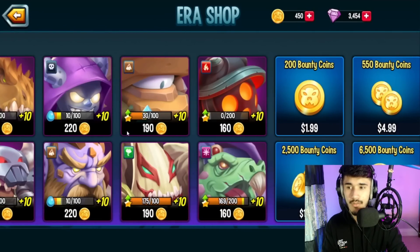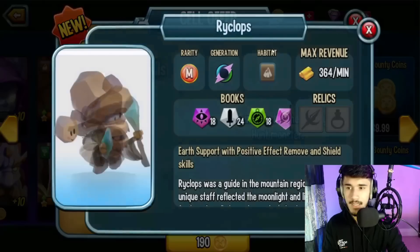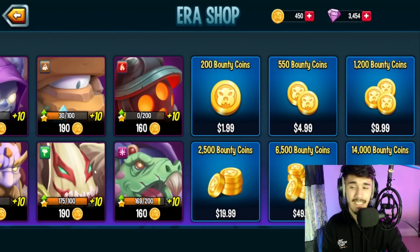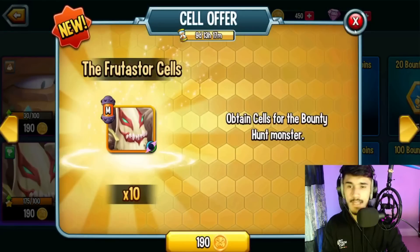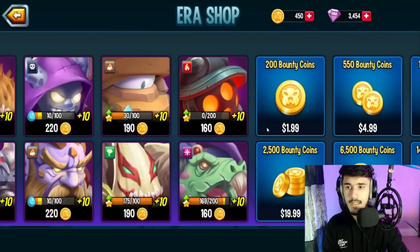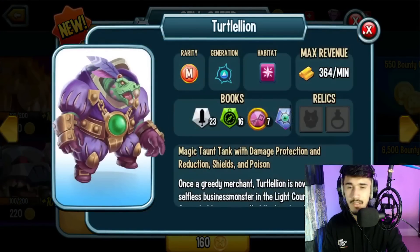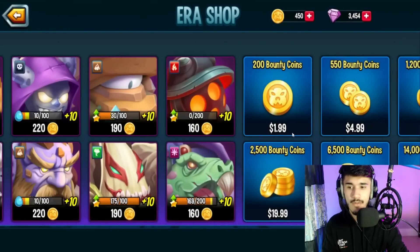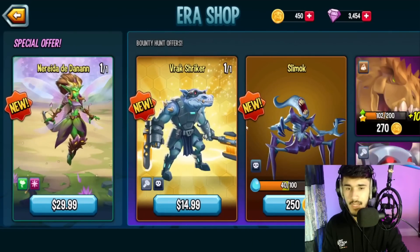Ogronk is not really worth it — skip it unless you need it for book rewards. Same goes for the next one — only worth it for book rewards. Collapse is actually pretty good and is still one of the solid metro monsters, so you can pick that up. Testers isn't bad either. Melty has better fire attackers available, so I wouldn't recommend it. Arturian is actually not bad for a corrupted monster — worth picking up.